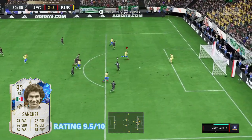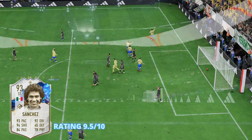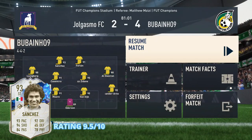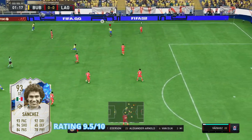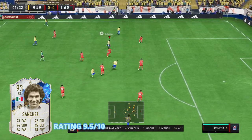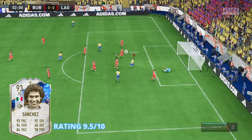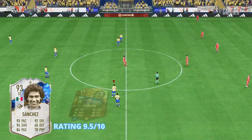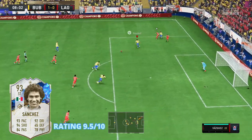Next up, we have his dribbling. The dribbling on this card is absolutely cracked — 94 dribbling, 93 agility and 91 balance. Hugo Sanchez is only 5 foot 9 inches tall, so he can turn extremely quickly, which makes it very hard for the opposition to keep track of where he's going. If you're really good at left-stick dribbling and you like your players to be a bit smaller with high agility, then this card has your name written all over it.